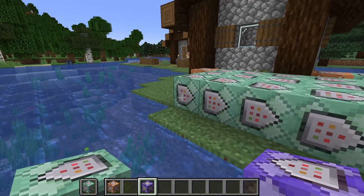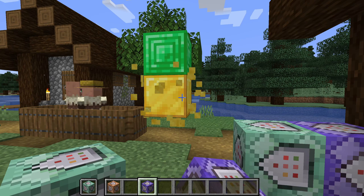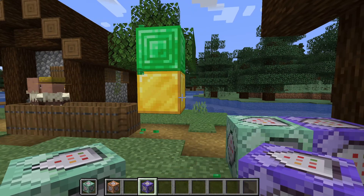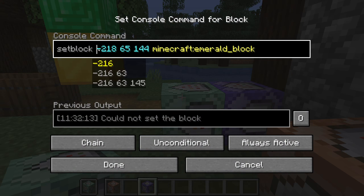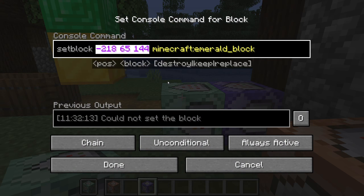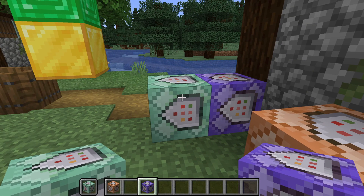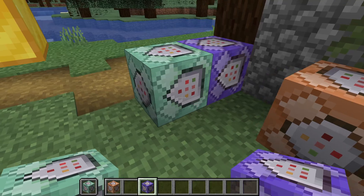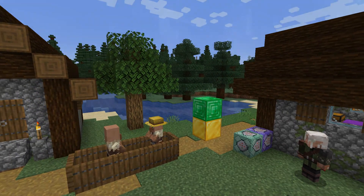We left off last time having learned how to make command block chains and used the setblock command to set a gold and an emerald block every tick. So far, we've entered exactly where we want those blocks to end up, which means that our commands only work in one specific location. That means if you wanted to share this fancy gold setblock command with a friend, they'd need to be at exactly the same place in their world for it to work. The solution to this problem is called relative coordinates.